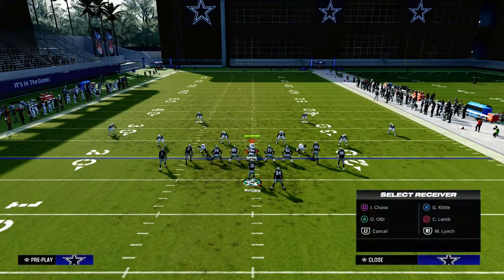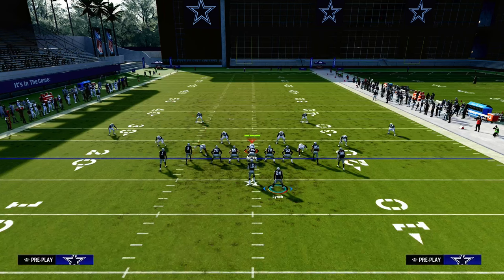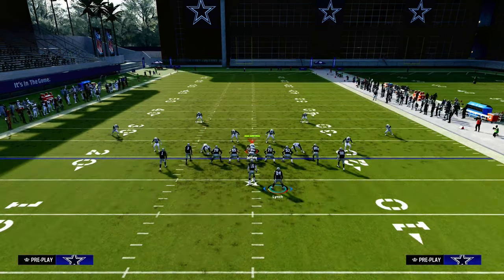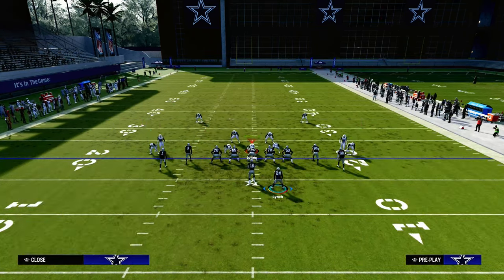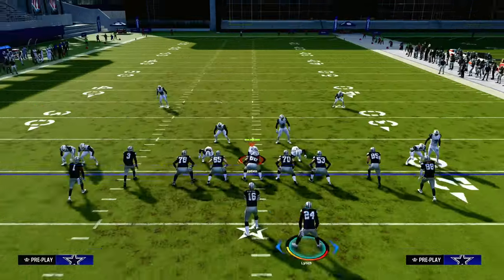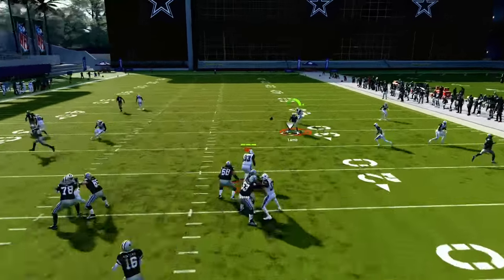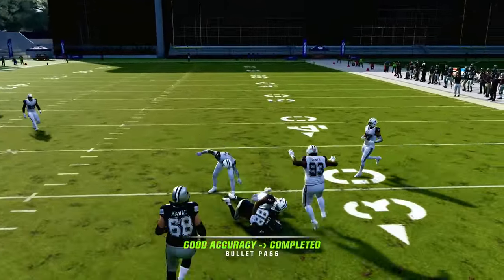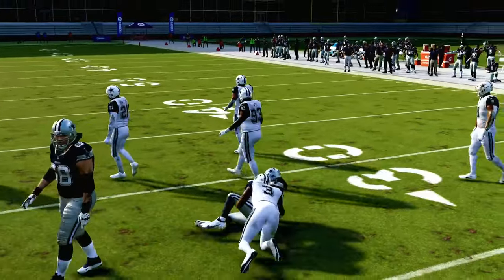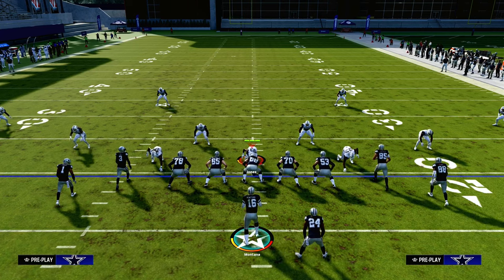If you have a running back Texas route, I also recommend utilizing a curl route. Curl routes are really good against man this year — actually one of the better ways to attack man coverage. The running back will pull out to the flat; once he stops, just possession-catch it. And you'll have a consistent way to beat man inside of an incredibly dominant zone beater that is almost impossible to stop in this game.